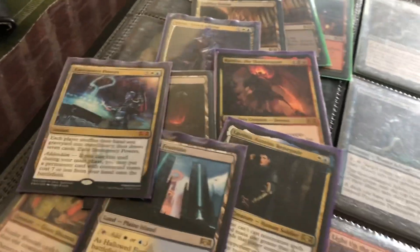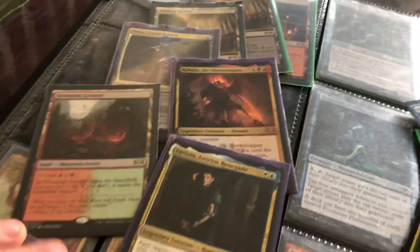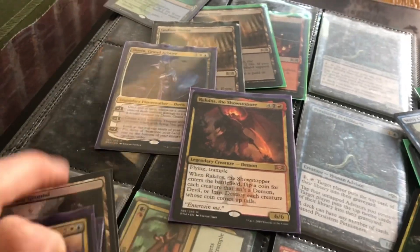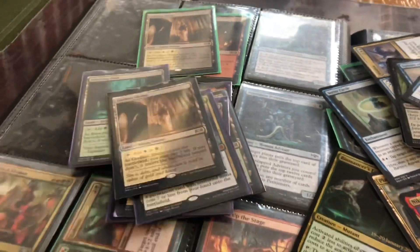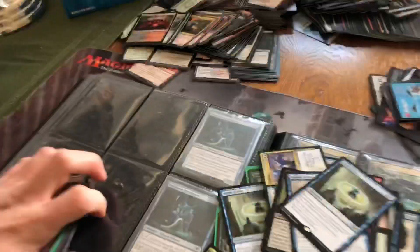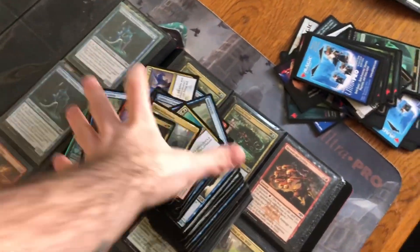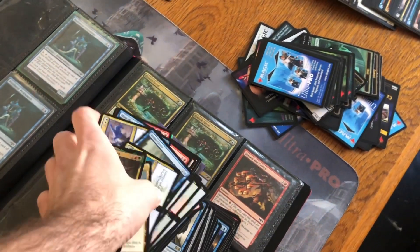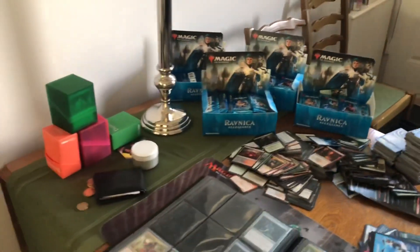I've kept two of the Mythic White Angel with flash, and I've kept four of the Seraph of the Scales — the black-white orzhov angel. I've kept myself a foil Kaer and another playset. Doing this allows you to net back an amount of money, and if you're quick on it you can get rid of all of these things very quickly.